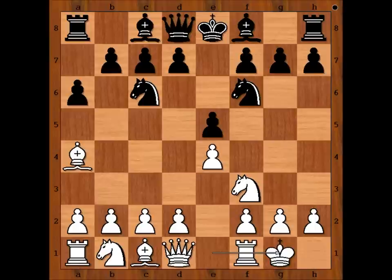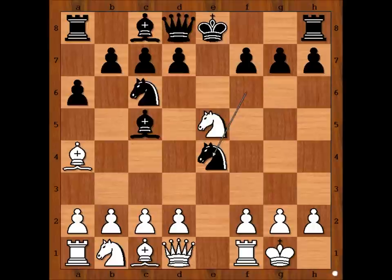Unknown player castled kingside. Taras played Bc5. White to move — c3 is the most played move in this position nowadays. But unknown player captured the pawn on e5 with the knight. Knight takes on e4.